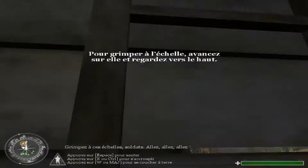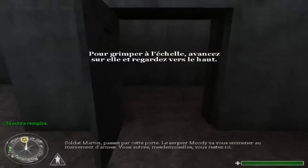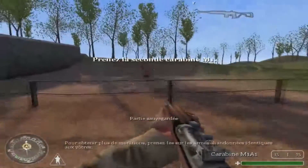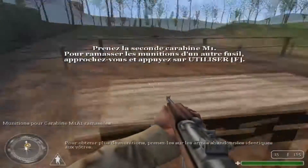Appelez la tête d'échelle, soldat ! Allez, allez, allez ! Soldat Martin, passez par cette porte ! Le sergent Moudi va vous envoyer un maniement d'armes. Levez la tête, soldat ! Je suis là, dans la tour d'observation. Pour obtenir plus de munitions, prenez-les sur les armes abandonnées identiques aux vôtres.